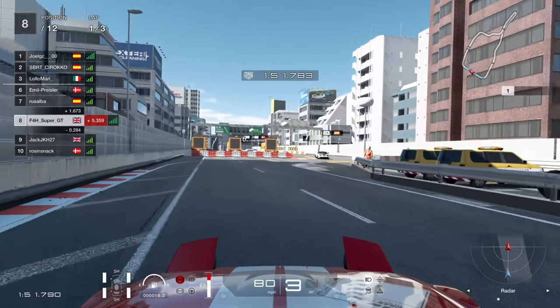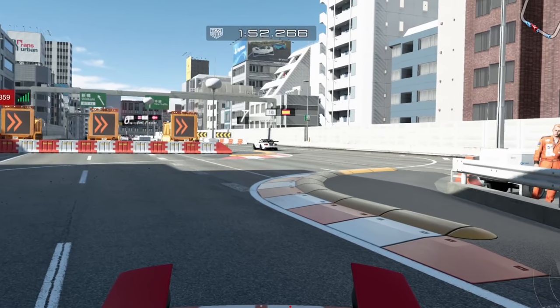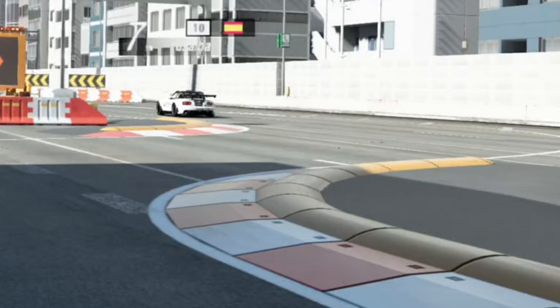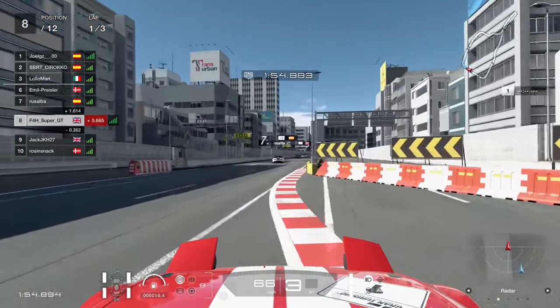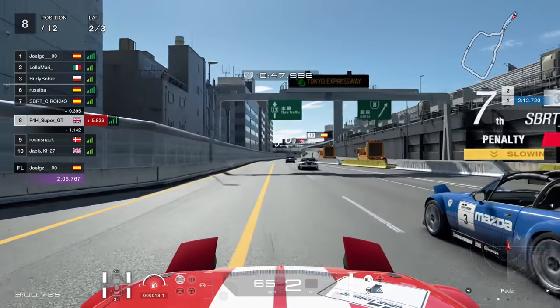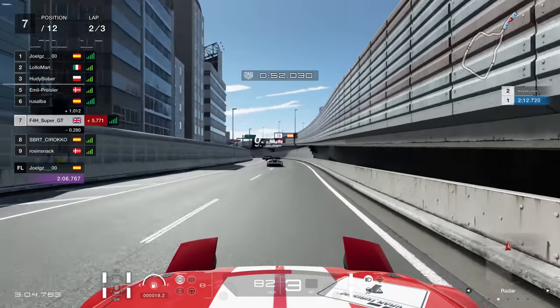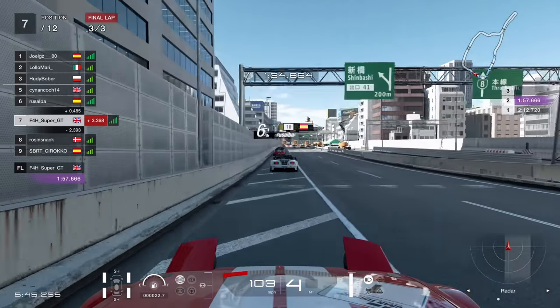Let me welcome you to Exhibit A — the absolute hideous chicane here at Tokyo. This thing is a widow maker, I think, is the best way to summarise it. It requires a ton of fortune to really get it dead right. To borrow a quote: the designer of it should be taken into a dark room and shot.